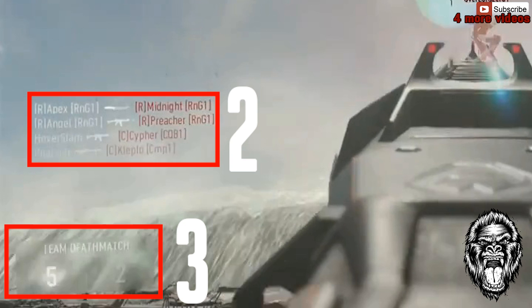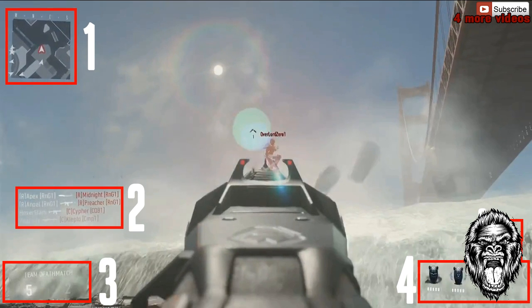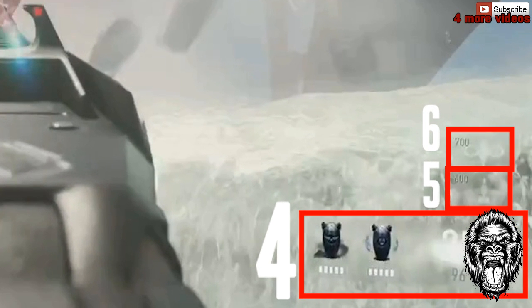For number three, we've got the scoreboard. As you can tell, the winning team has five and the losing team has two. I can't really tell who's who, but I believe that the player we're watching is winning.